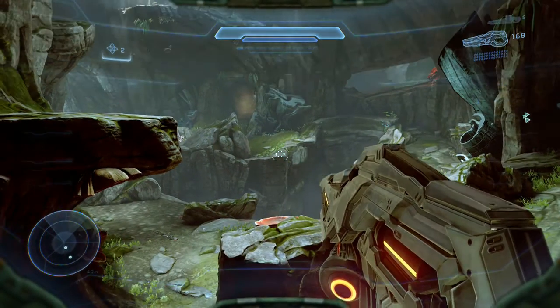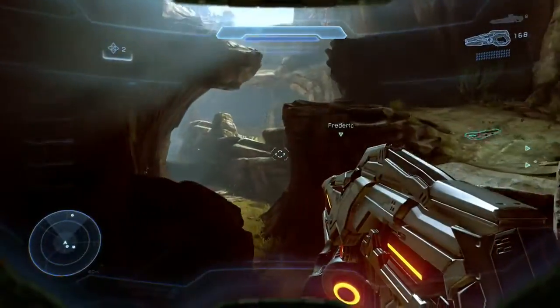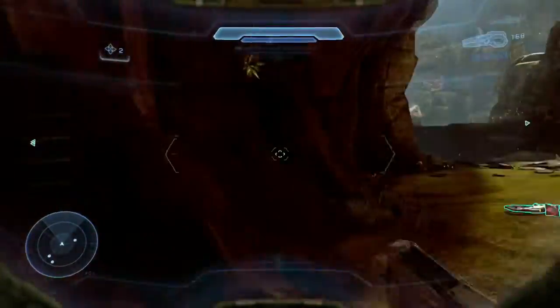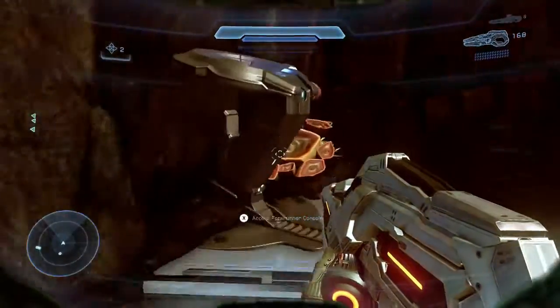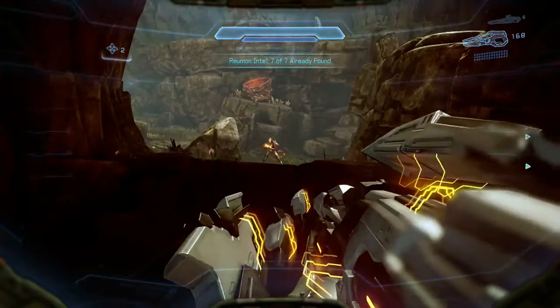This is the big area we just came across. We are now on the other side after you fight some enemies. There are a bunch of enemies here too, some turret guys, so be sure to take them out first. But right before this gap is our next piece of intel.